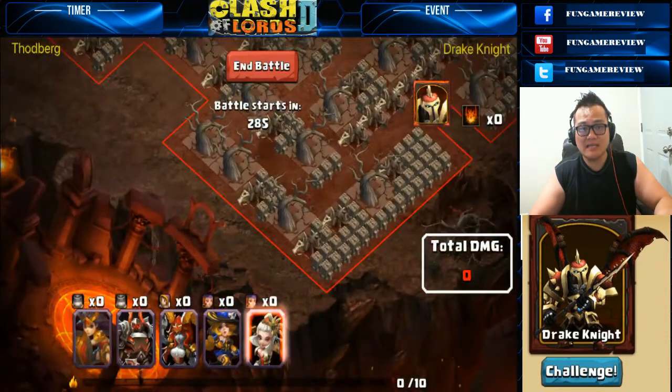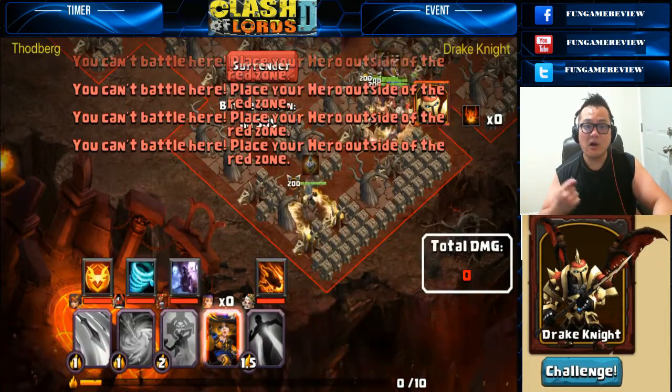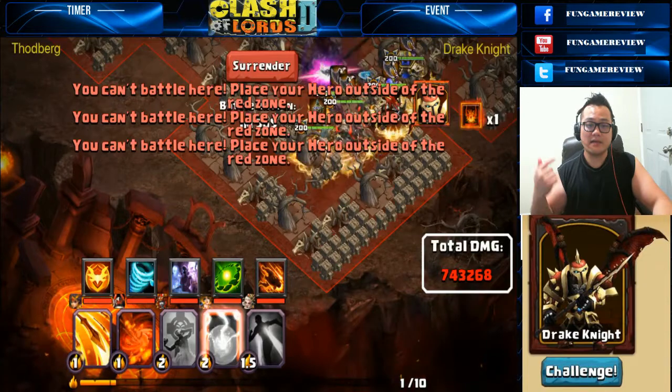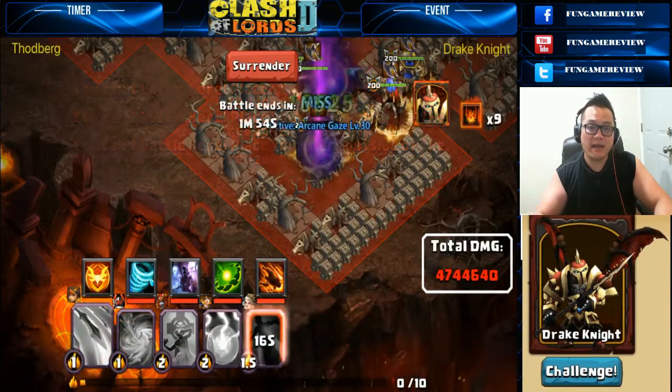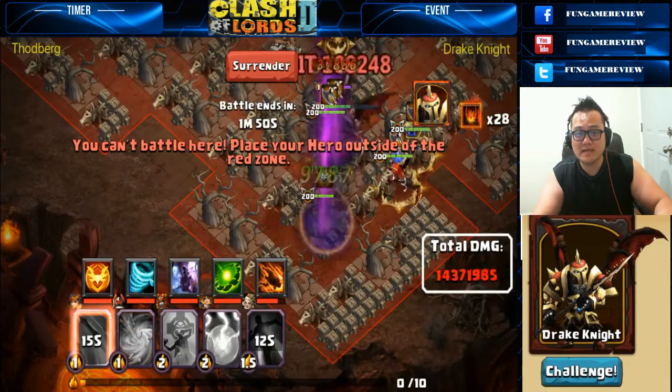Here we go, let's check out his assault. As you can see he's using Penthesilia, Arcane Caster, Abyss Demon, Reine Van, and Enchantress.